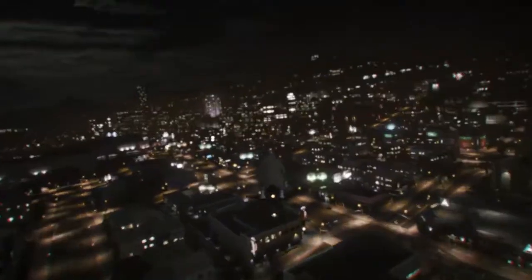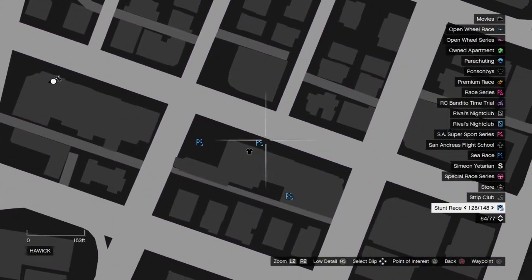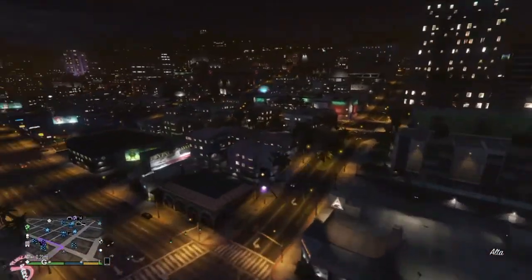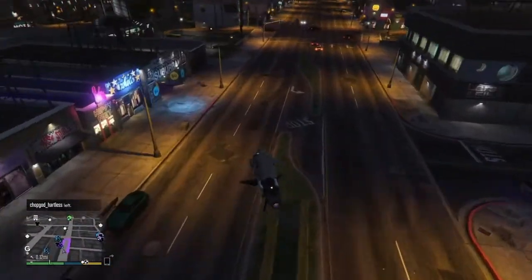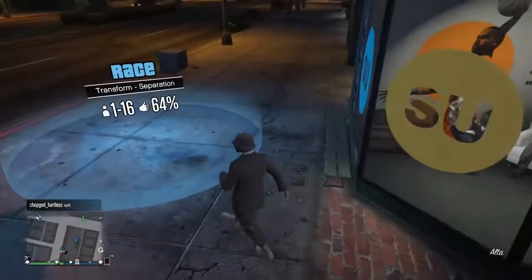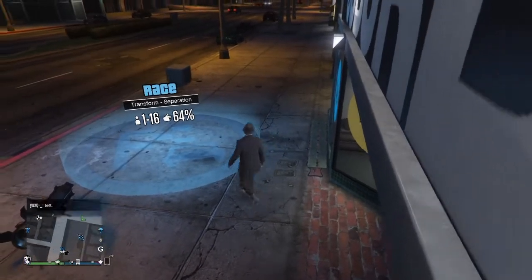Once you've lost your one-to level, you just want to go ahead and make your way to this location right here. Once you're at this location, go ahead and register as a CEO.